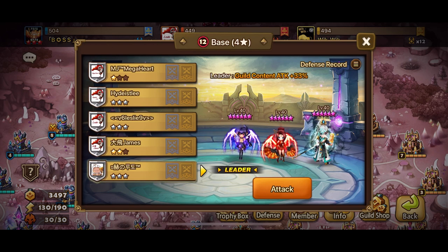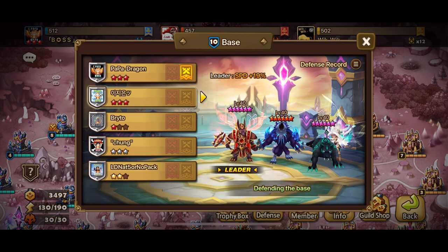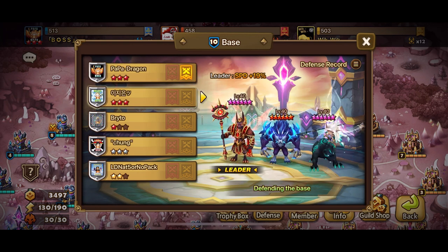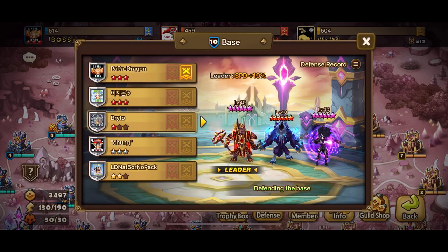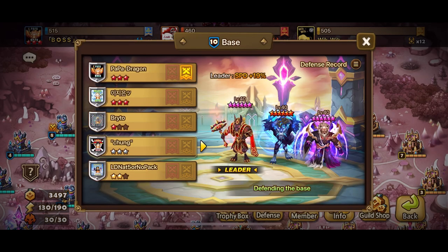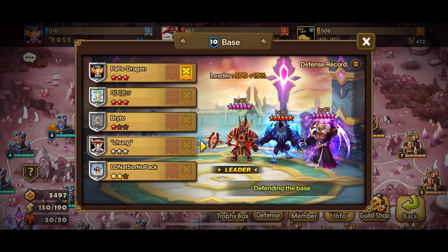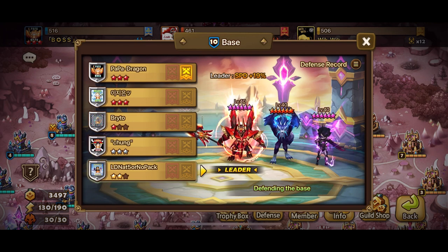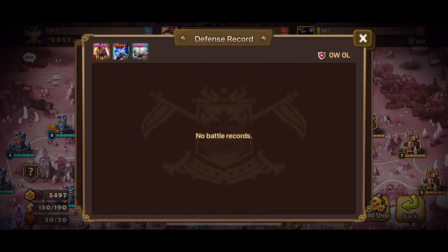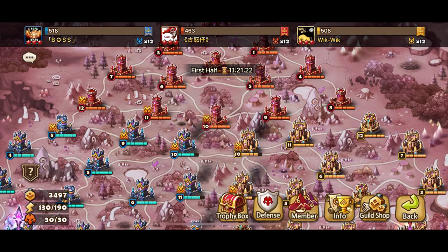Now let's go look at our defenses. We have our very own light and dark tower — a Kumun, Vigor, Kraja; a Kumun, Vigor, and Narsha — one win, four losses; a Kumun, Vigor, and Han; a Kumun, Vigor, and Rahul; and of course another Kumun, Vigor, and Han. Those are the defenses. We're just going to wait for the timer to start ticking and go straight to the action.